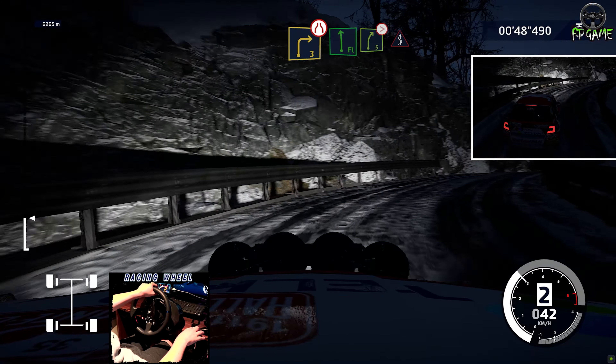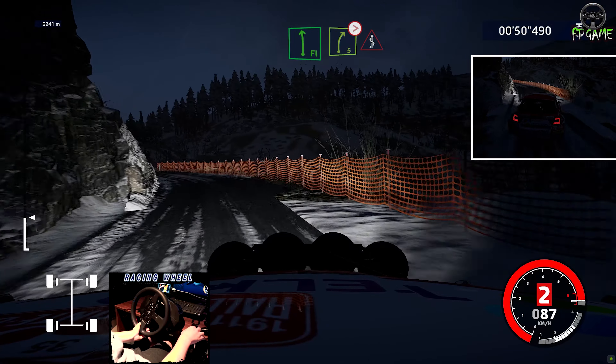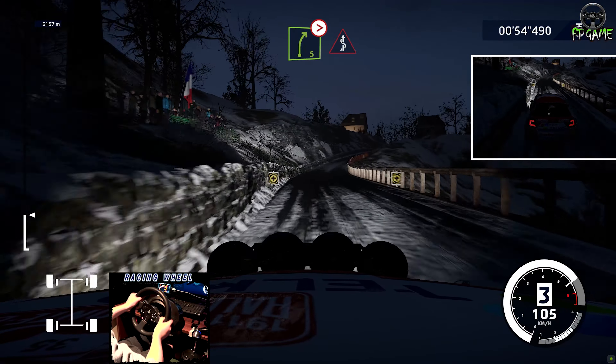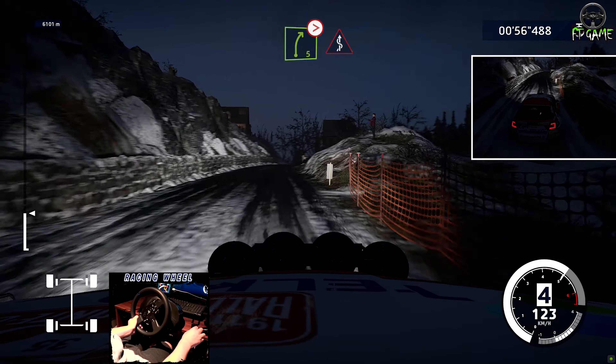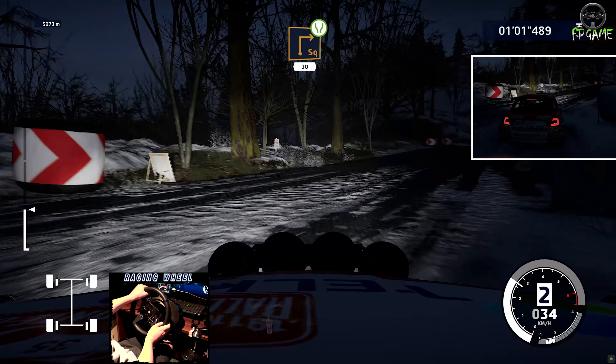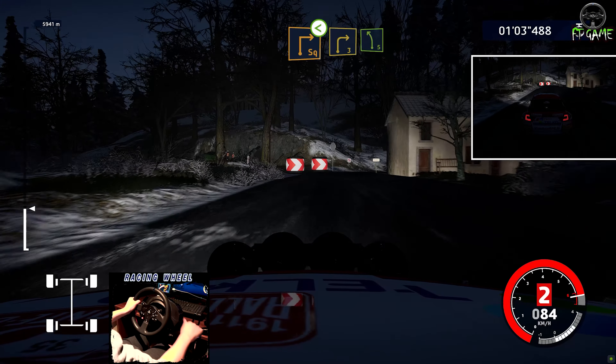And flat left, medium. And right 5, tightens into jinx. Square right, widens 30. Over tarmac. Square right, house in. Open, subtract 3.